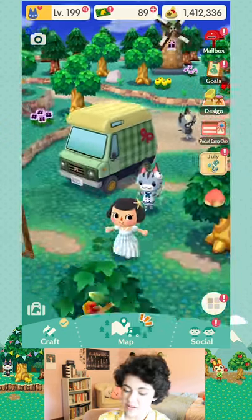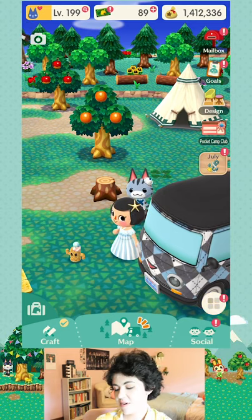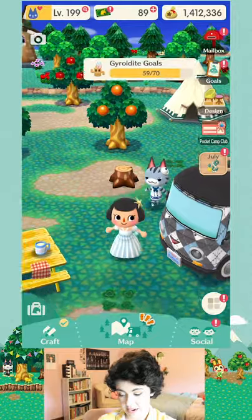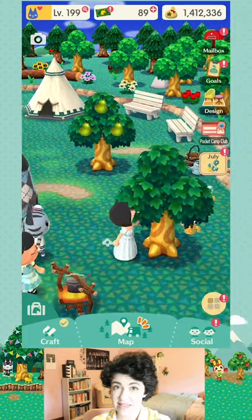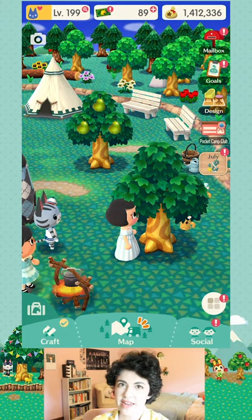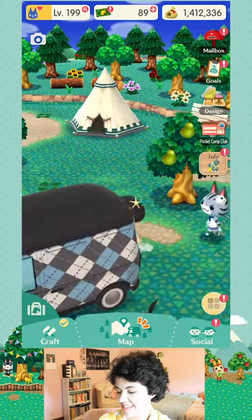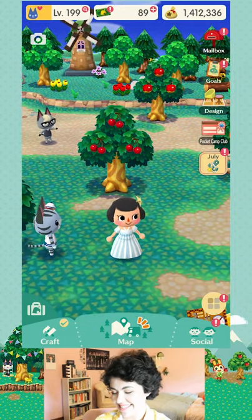The little character following me around is a bonus I get because I do the Happy Helper Plan. The Happy Helper Plan is three dollars a month and includes 60 leaf tickets every month. You can do a free trial for the first month and get 60 leaf tickets to keep even if you cancel the plan. That's a nice way to grab those extra 60 free leaf tickets, and you get the little companion following you around for a month.